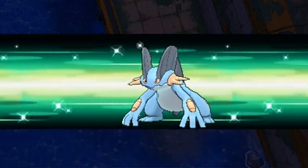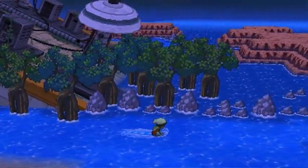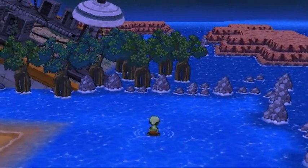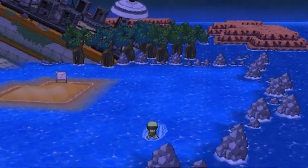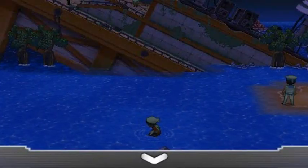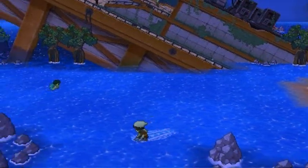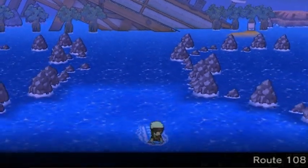Here we go, Swamplord taking the lead. Look at those trees — from what the NPC said, Mossdeep City is the other place you can actually find those trees. What we're going to do right now is put on another Repel so we're not attacked by any Pokemon, and we're going to get out of here and continue our adventure on Route 108.